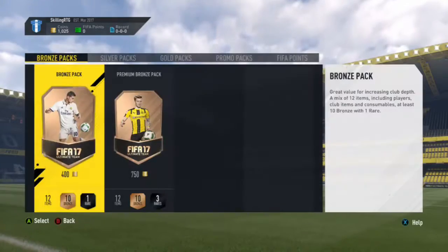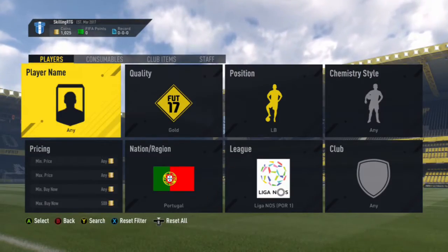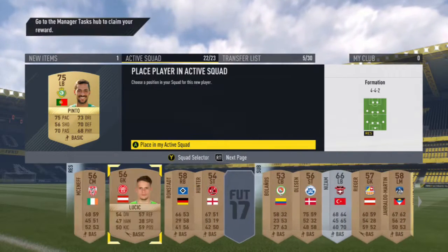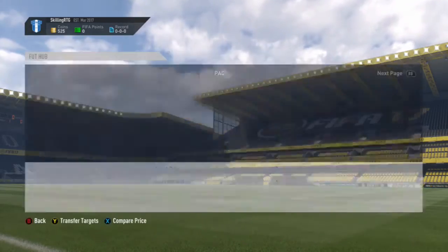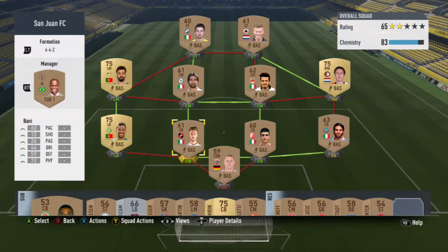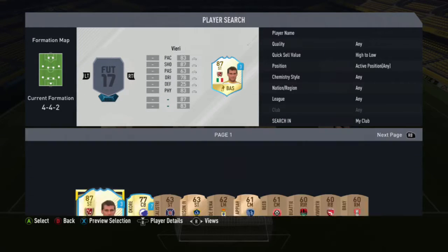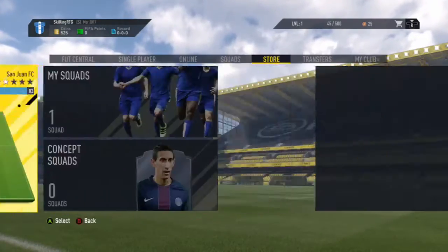We go and complete another manager task and get a Corey on loan for a few matches. We do another one and get the engine chemistry style. Then we go and buy this left back Pinto from the Portuguese League who gets a strong link to our left mid. I didn't actually realize at first but our left mid actually has four star skill moves, which is going to be very important for us in the early stages.